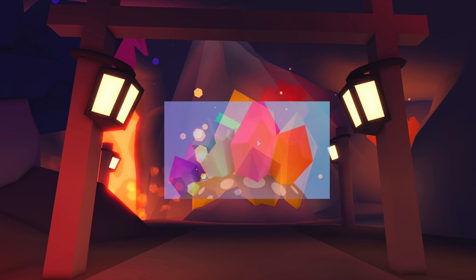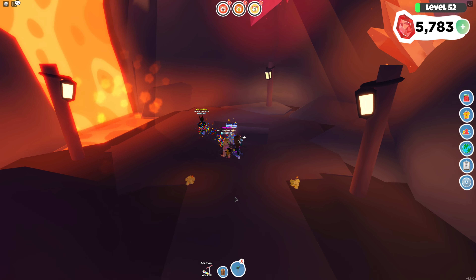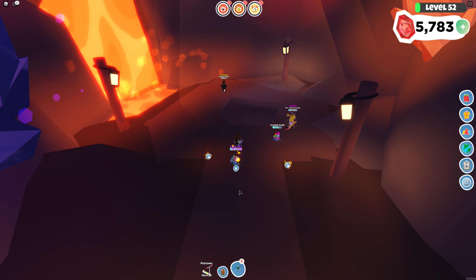Once you're there, run up to it and click and hold down to start drilling, just like you would any of the crystals in the Molten Mines. It takes a while so just hold down and wait. Once you're done, make sure you go around and collect all the crystals — I didn't know this the first time and just jumped down and missed all of them.